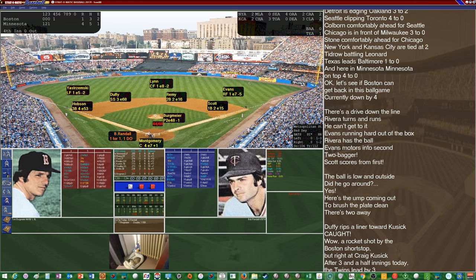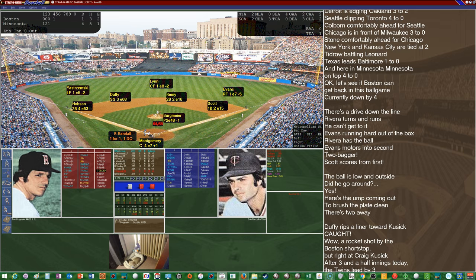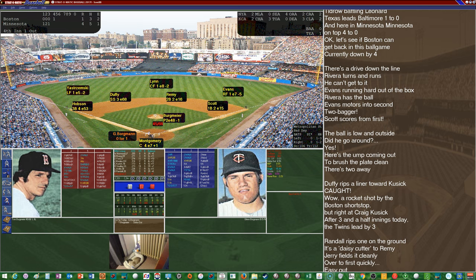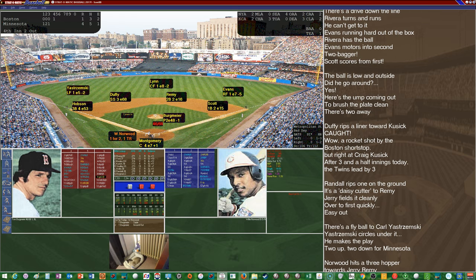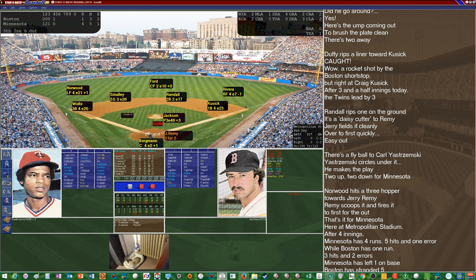Let's see if Bergmaier can have a shutdown inning and give the Red Sox a chance to catch up. Randall had an RBI double first time up — this time he grounds out to Remy, who passes his range check and makes the play over to Scott for out number one. Borgman struck out first time — this time flies out to Yastrzemski in left for out number two. Norwood one for two, tripled in the first, grounded out in the second — grounds out to Remy again. Bergmaier has himself a 1-2-3 inning, his first clean inning of the game.